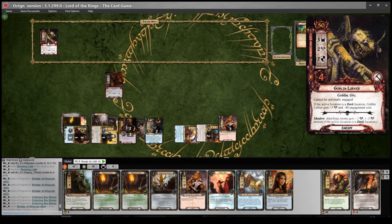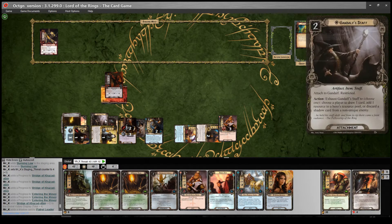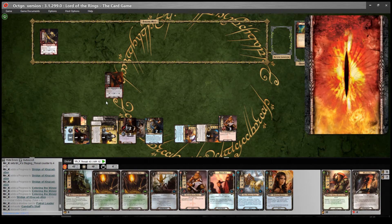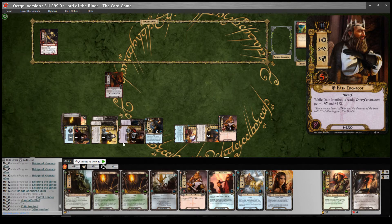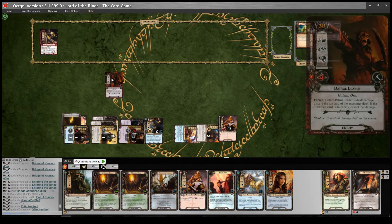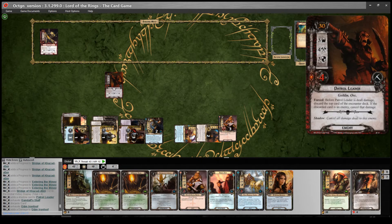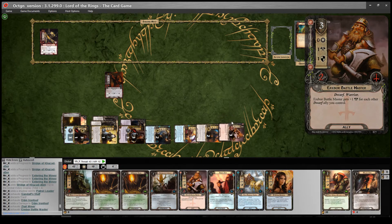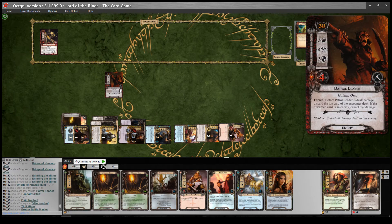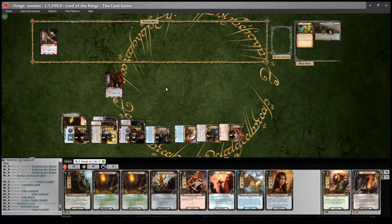I'll defend the Patrol Leader with Dain, discarding the shadow card. I really want to get some healing or extra defense soon because Dain is now at 3 wounds and getting close to death. I've got 4 attack total with my characters. I'll attack the Patrol Leader for 4. Before damage is dealt, discard the top card of the encounter deck — if it's an enemy, cancel that damage. It's not, so he takes 1 wound and dies. Refresh.